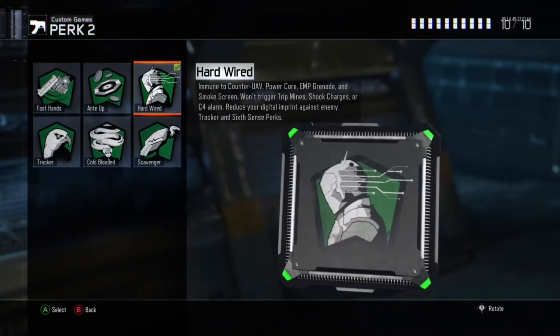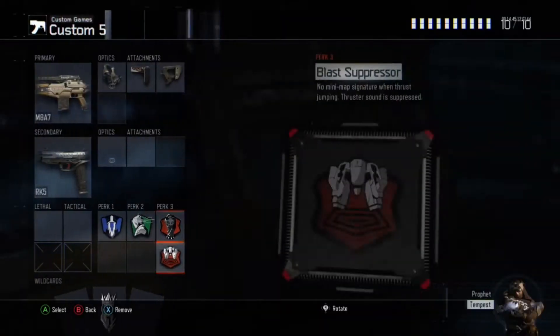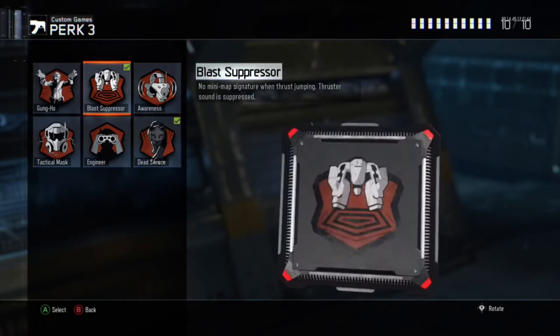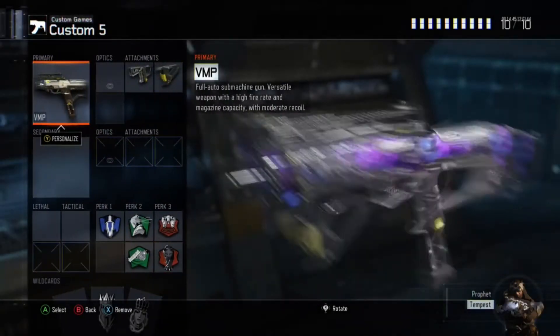For perk 2, hardwired is a must on S&D because people can't use shock charges or trip mines — you can just run through them. Dead silence is another must. If you look at perk 1, then perk 3 greed — if you want afterburner you can use awareness, but I prefer blast suppressor so you can't be seen on the map when you boost. So that's my M8 class.